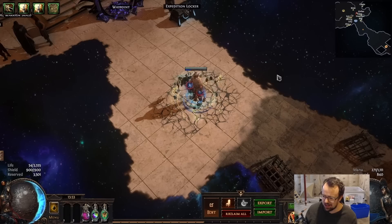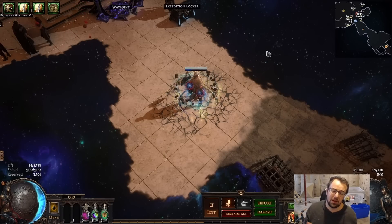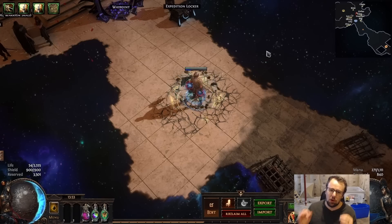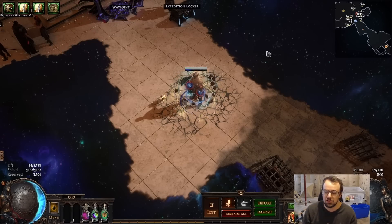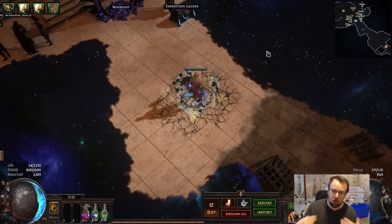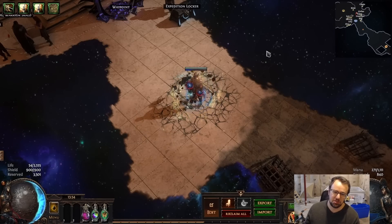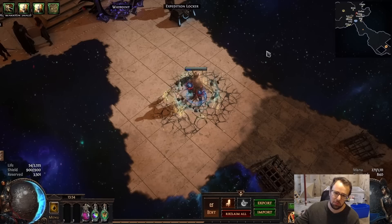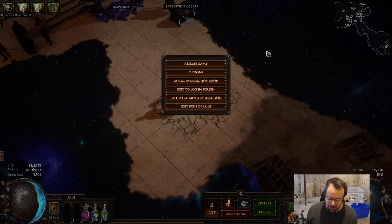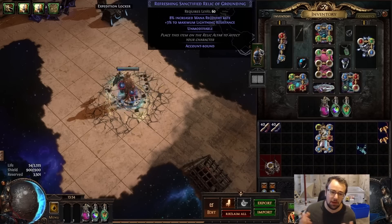For other skills the breakpoint might be lower or higher, depending on the base distance a projectile normally travels. EK without any projectile speed just doesn't go very far — it's barely to half your screen at baseline. Other skills might have a bigger baseline and don't need quite as much projectile speed to hit that wall and return. For example, Icicle Mine with the alternate quality that gives projectile speed per frenzy charge gives around 100% projectile speed, almost reaching the return threshold with just a little more from gear.